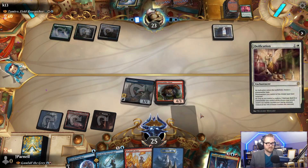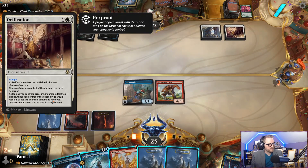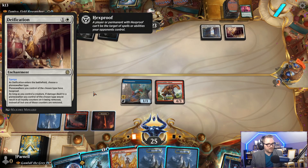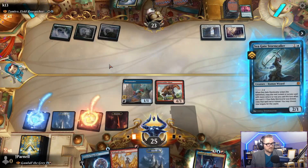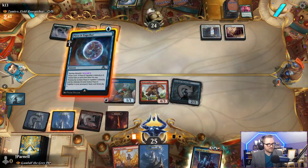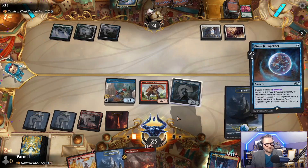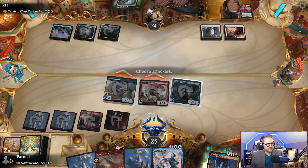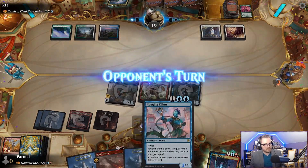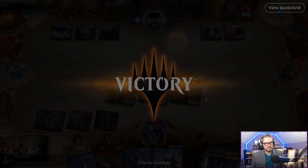Authority of the Consuls. Deification. Tamiyo — so as long as you control a creature, they can't get rid of Tamiyo. So if we make them not control a creature — no kicker. They're gonna gain a life. We'll Piece Together. We're gonna copy it. Draw a card, draw a card. Draw some more cards. Our creatures gain first strike. And then we will attack — 19. That little Haughty Djinn. Haughty Djinn's pretty good. Opponent scoops it up — cannot handle the pressure. We loved it. Later, Tamiyo.